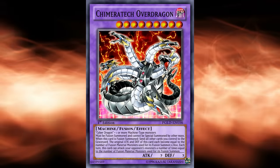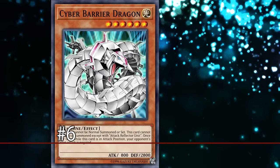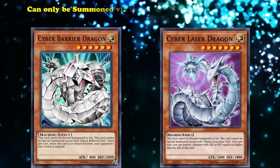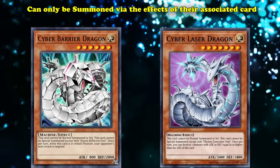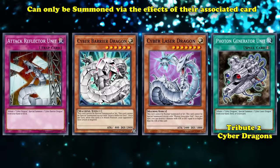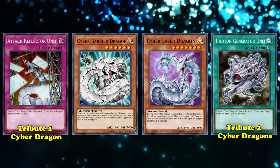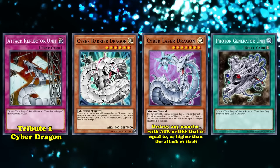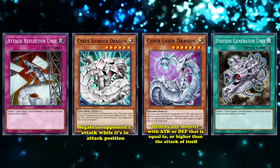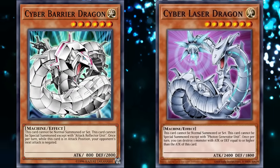And while it's unlikely your opponent is ever going to feel respected when you OTK, sometimes it's important to do whatever it takes to achieve victory. Evolving to number 6, we have Cyber Barrier Dragon and Cyber Laser Dragon — two evolutions for Cyber Dragon that Zane used consistently throughout the series. Both can only be summoned via the effects of their associated cards. Cyber Laser Dragon is summoned via Photon Generator Unit and requires you to tribute two Cyber Dragons, while Cyber Barrier Dragon requires Attack Reflector Unit and just one tribute. Cyber Laser Dragon uses its Photon Lasers to destroy any monster with attack or defense equal to or higher than its own, while Cyber Barrier Dragon can negate an opponent's attack while it's in attack position.